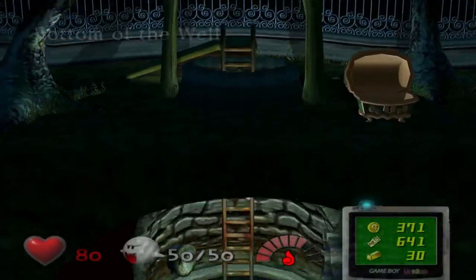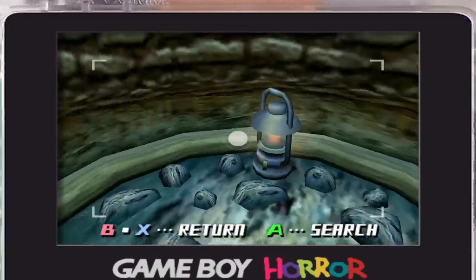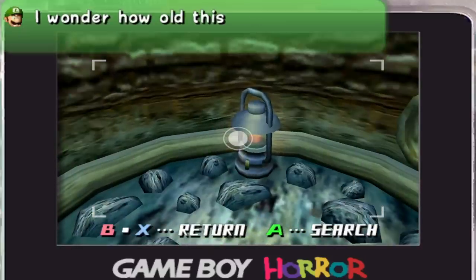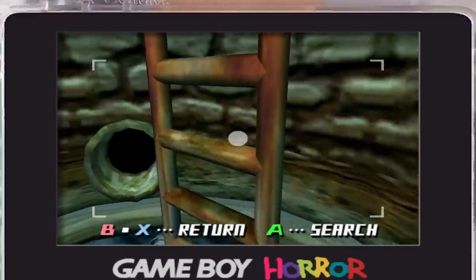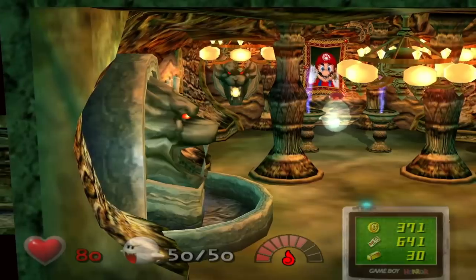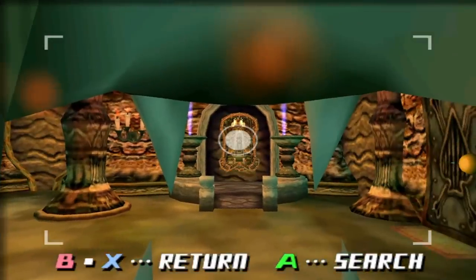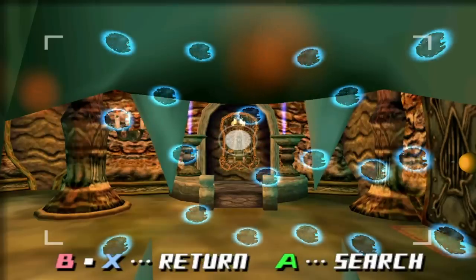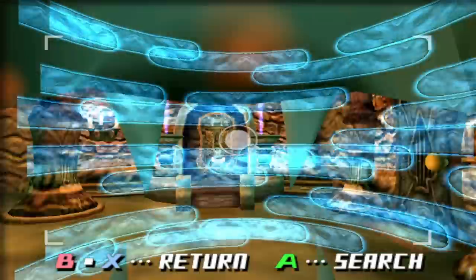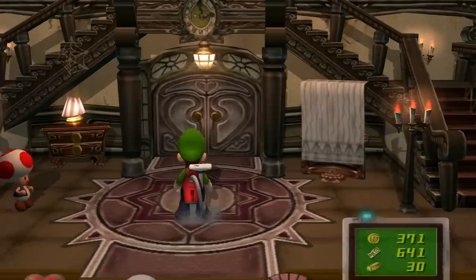Now we go down the well to the bottom of the well, where there's a little lantern here. Luigi keeps commenting on how old things are. Oh that's right — we can look into the secret altar through here. Wait, there's a mirror there. Are we able to go back to the main area? Oh my gosh, we could actually get it from here. I will never not be amazed at that.